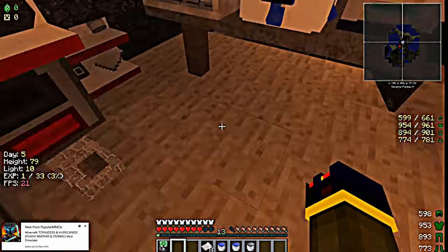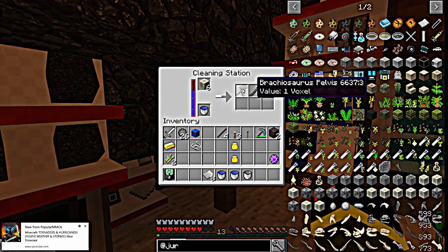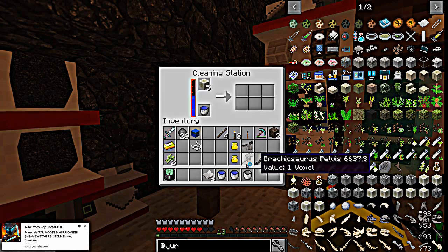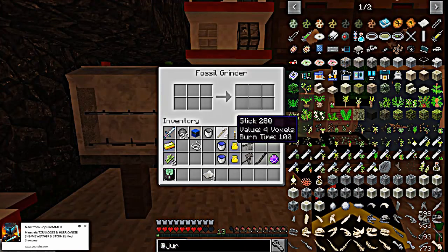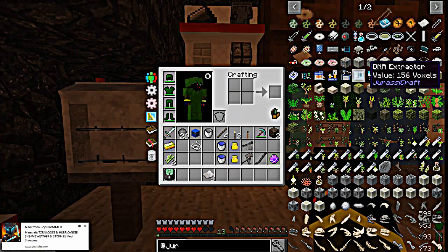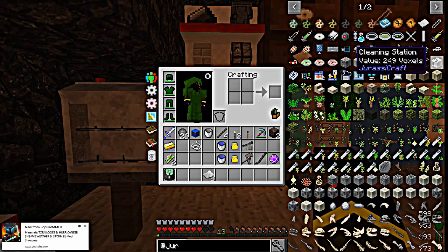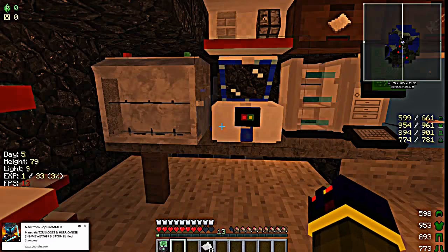Okay so you're going to take your fossils, put them in there, and you're going to get bones. We got a pelvis bone, a neck vertebrae. Okay, you're going to take your bones and take them to the cleaning station first — then the fossil grinder. This is the cleaning station. Then you're going to need a fossil grinder, which is this thing. Take your bones, put them in there — they don't require any power; this one requires water to run.